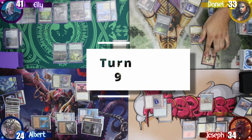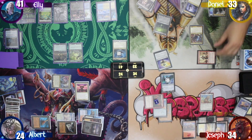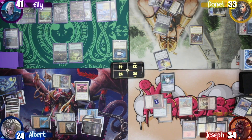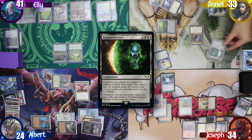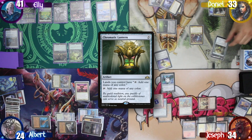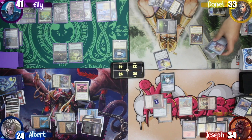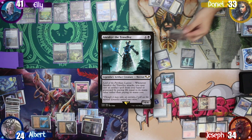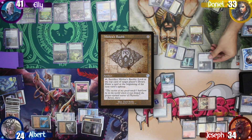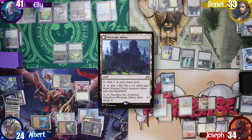Daniel draws for turn and taps the Defector again to draw another two, and passes it back to Joseph. He then pays five mana to activate the Tomb Fortress, milling the top four of his library: Biotransference, Chromatic Lantern, Dread Return, and Urza's Command. He then chooses to recur one back to the battlefield. Next he plays Rameshar's Bauble, then recasts the Hell Vault. After that, he plays a Westfall Abbey as his land for turn and passes.